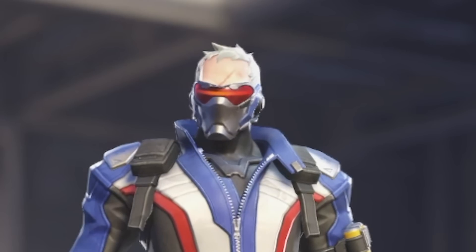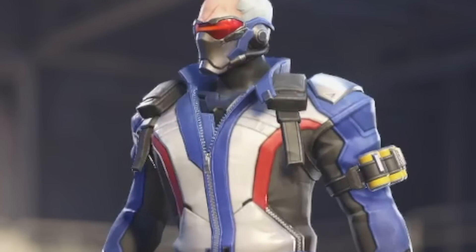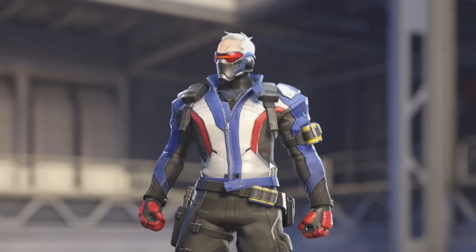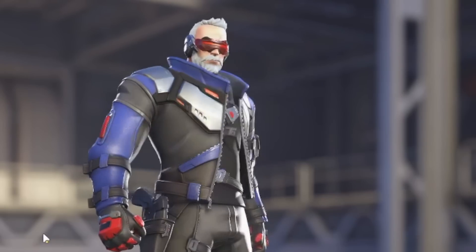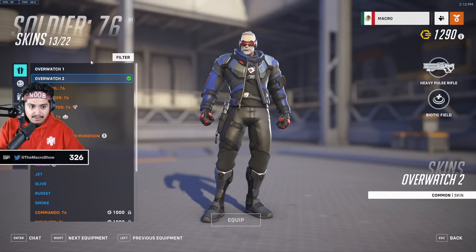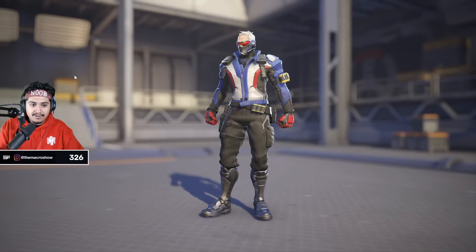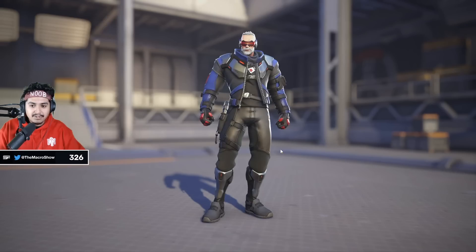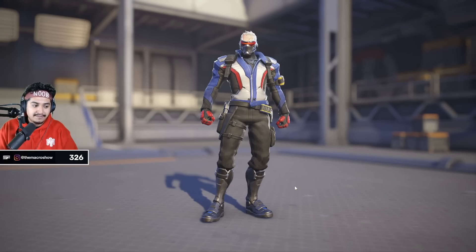A controversial one — Soldier 76. I always thought his original design is super cool: the huge '76' writing on his back, his visor and mask, the scar on his face. His gun is blue with small red details that match him. In Overwatch 2, the 76 is still there in the back, the jacket's a little open, and one of my favorite parts is his beard — but do I prefer the beard over the mask? His weapon does look a lot better — more like an assault rifle. Between the two, I'm going with Overwatch 1. The mask is the coolest part.